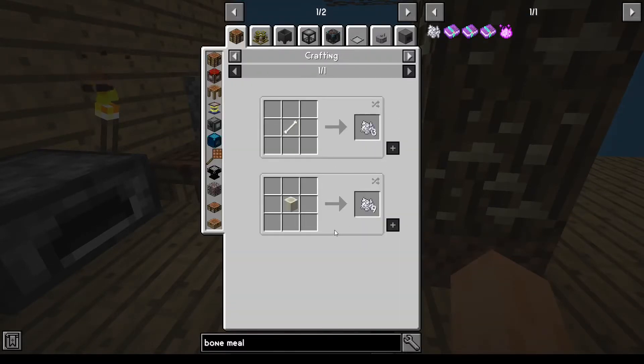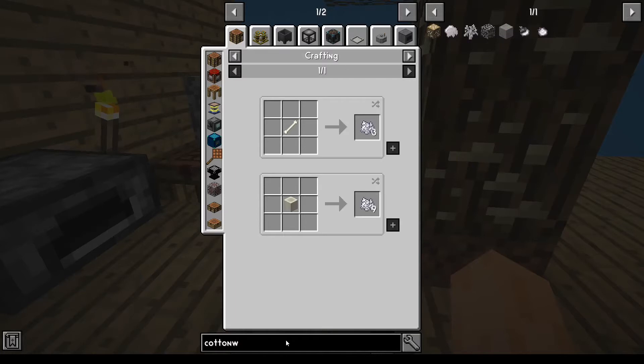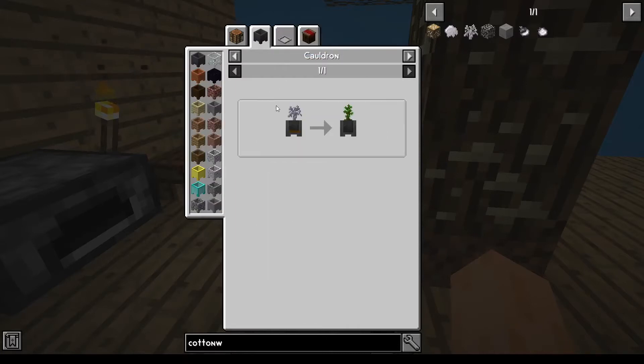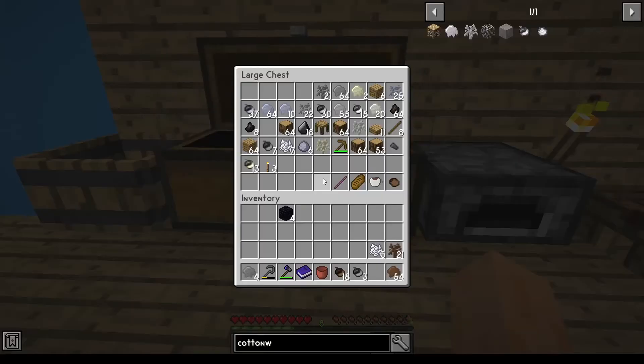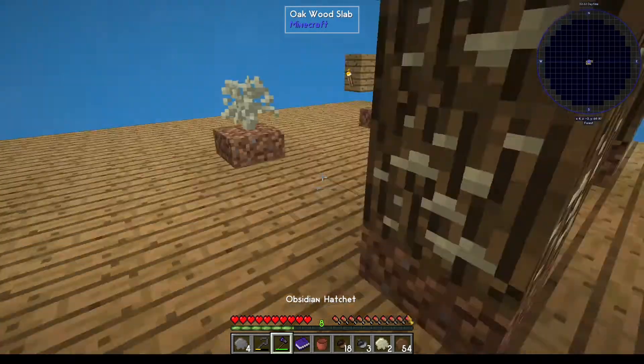So I have the bone meal. Actually, what I need is a jungle sapling. To get a jungle sapling, I need to put a clay sapling with a bottle of mud. So a clay sapling with a bottle of mud. A clay sapling should be — there we go. I probably need two. I need a bottle, so I need some glass, which means I probably need some sand. I know I planted some trees, so let's chop some of these trees down.